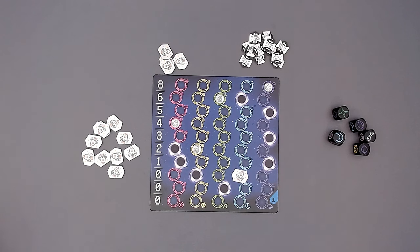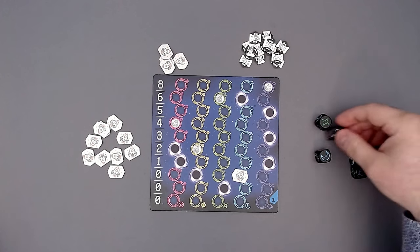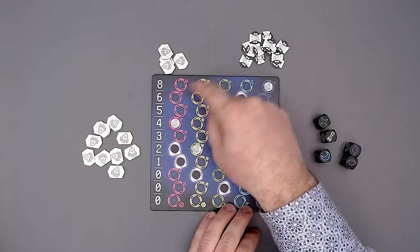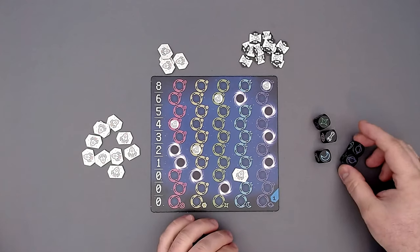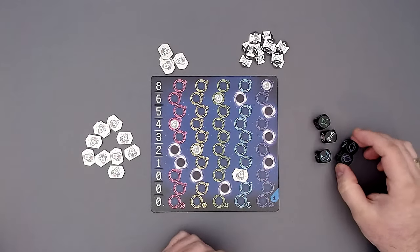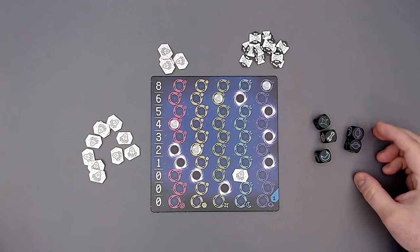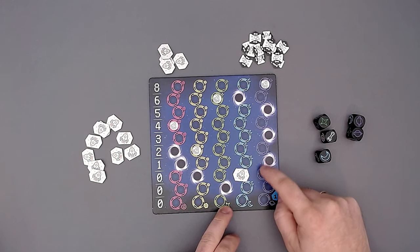Two last rules we need to know. If I choose, for example, purple and there are two purples showing, we have to count the full two - I can't say just one. We always need to go the full length, except if I'm at the very top and can't go higher - then I can leave out any extra steps I'd have to take but can't. The last rule: if I don't want to or can't put a rocket down, then I have to take one rocket from the supply and remove it.